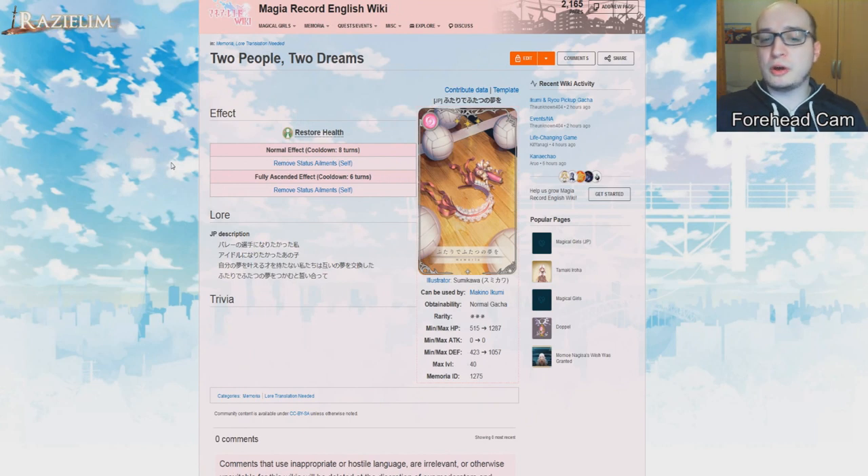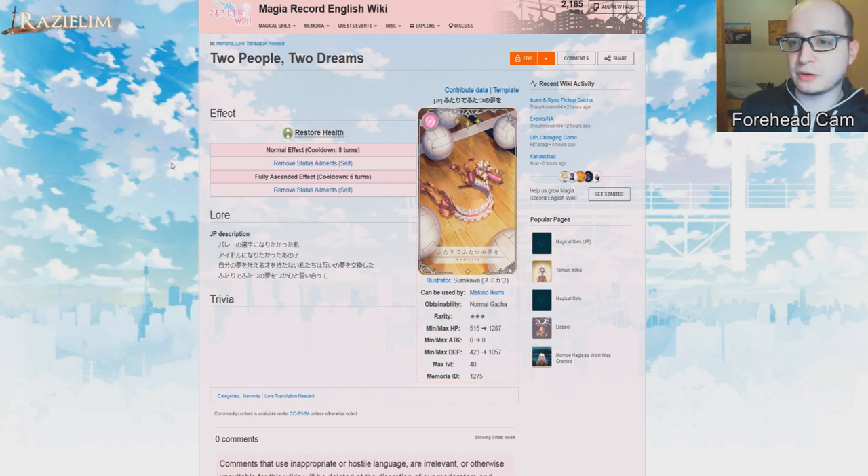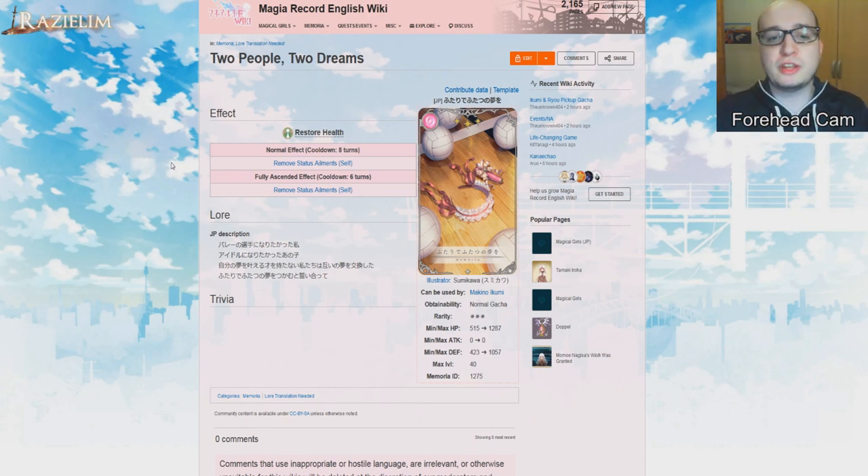Ikumi's personal memoria removes her own status ailments — and this is terrible. The thing about status ailments is that when they get applied to you, they're instantly active. If you're stunned, you can't draw discs, so those discs are immediately lost. If a damage-over-time effect is applied, you instantly take the first tick of damage. The only thing you can prevent is the miss chance by removing ailments before attacking. But you're just better off using an ultimate Madoka — support or your own — since status ailment resistance prevents ailments entirely. Instead, use a Mito Rain or any other memoria that reduces enemy attack, which is way better.